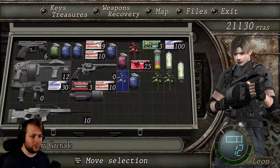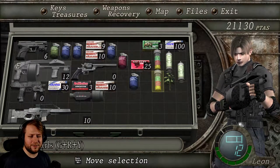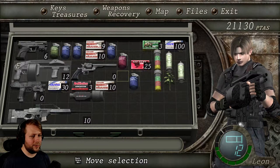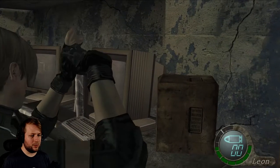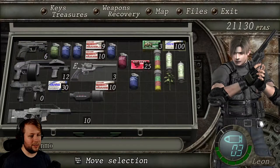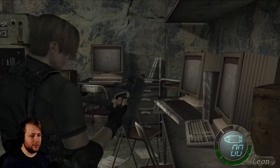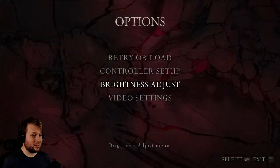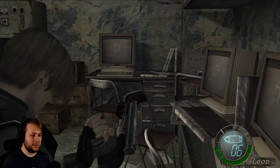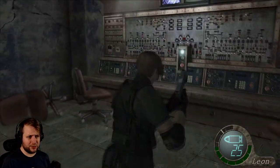I'm glad I grabbed an extra green herb while I'm at it — combine that and combine that, there we go. I think that actually might give us full health; we might need one more because we have two already. Might as well reload this while I'm at it too, just never know when I'm gonna need to pull that out. I can reload the TMP as well — actually going to use the pistol instead of the shotgun right now. Maybe there's a better chance with the regenerators with this.